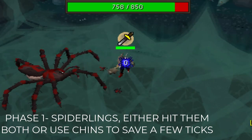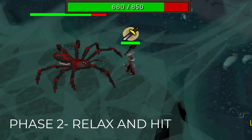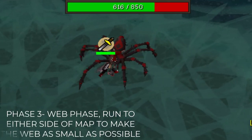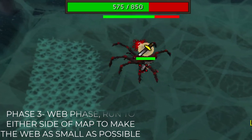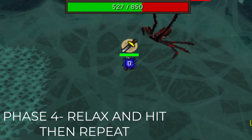Now let me talk about the four phases, ladies and gents. Don't panic — they're extremely easy and simple to learn. Phase one, you have the two Spiderlings; this is what you use the Chin Chompers for, and that's it, then you go back to attacking. Phase two, you do nothing — put your feet up. Phase three is the web phase; the key is to get it as small as possible — Protect Mage, run away to any side of the map, and that will make the web extremely small. Phase four, you do nothing again. In phases two and four, just chill and hope you land some max hits.